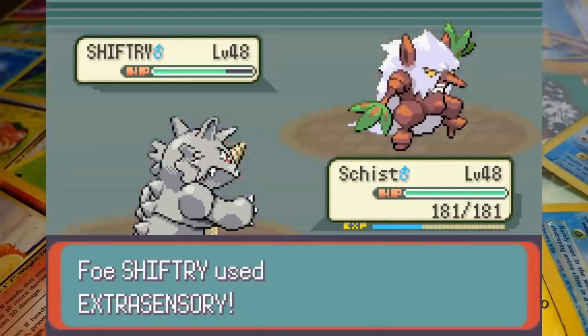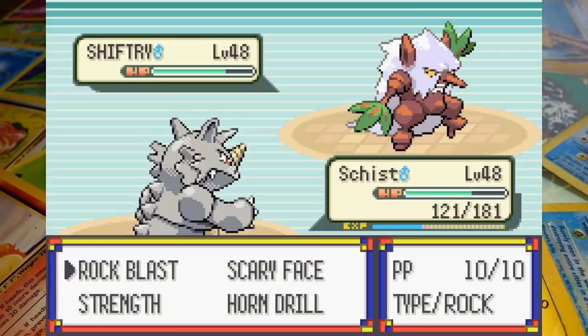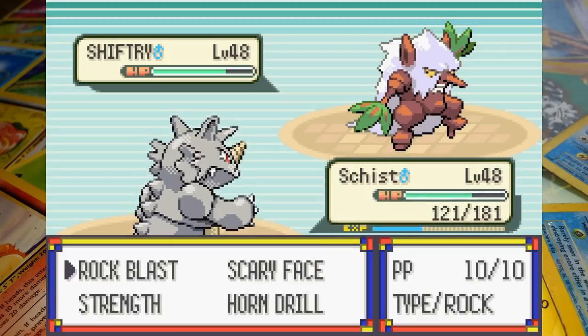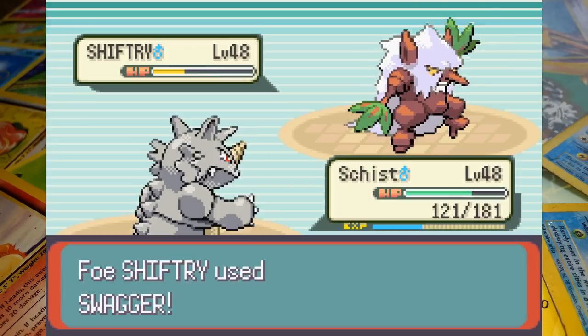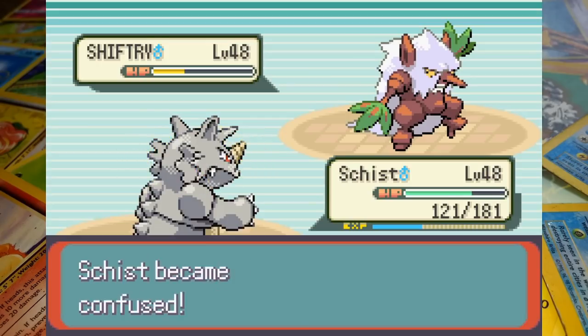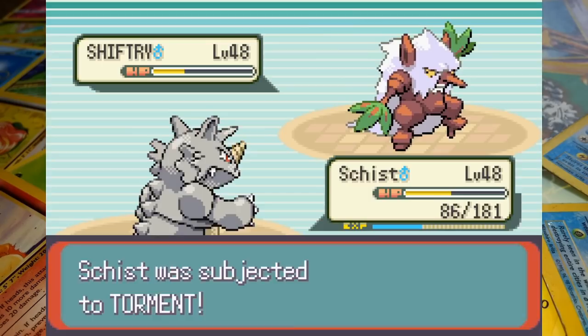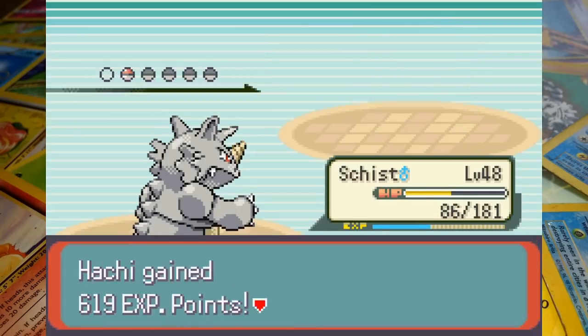Shiftry attacks with Extrasensory — at least it's not a Grass-type move, which would have been a problem for our couple of quad-weak team members. In spite of all the Double Teams, Rhydon slams Shiftry with Strength to take him below half health. Swagger then confuses Rhydon while simultaneously giving him a healthy attack boost. That works out for Sydney in the short run as Rhydon hits himself in confusion, but after snapping out of it, Strength scores him the knockout leaving the first Elite Four member with only one Pokemon.